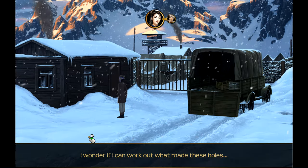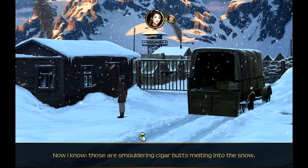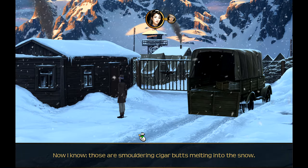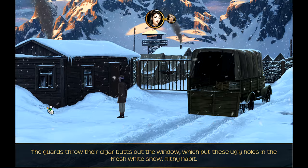I wonder if I can work out what made these holes. Now I know - those are smoldering cigar butts melting into the snow. Really. The guards throw their cigar butts out the window, which put these ugly holes in the fresh white snow. Filthy habit.